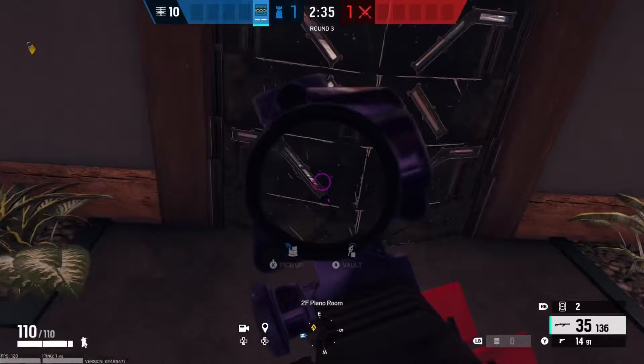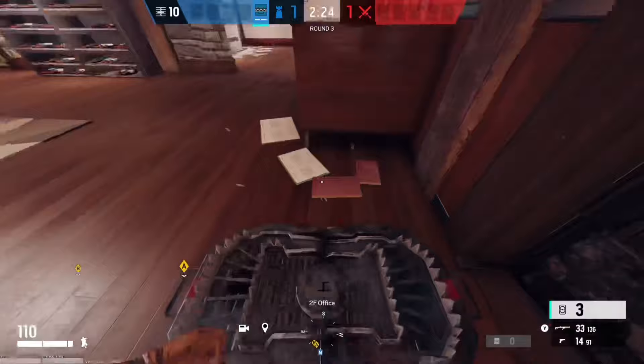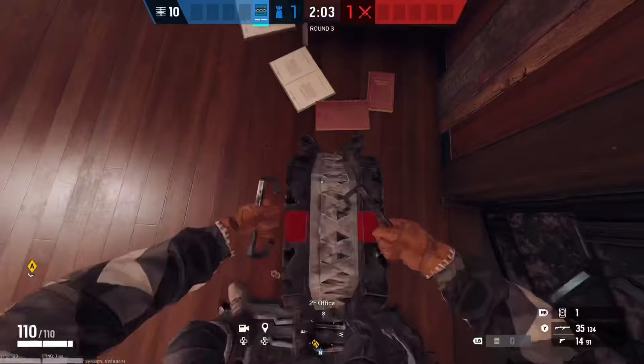What most new Frost players will do is place the frost mat out in the open just like that — you can see it through the shield — and whenever you vault over it, an enemy is easily going to be able to hit that. A better strategy is to place two frost mats side by side. When somebody vaults over it, it makes it way harder to shoot both of them. They'll probably break one, but there's a backup trap to hit them in the feet. Easy.